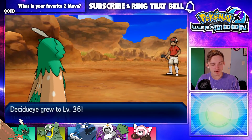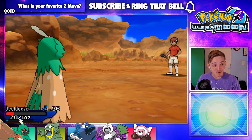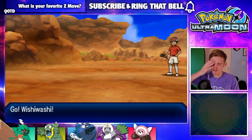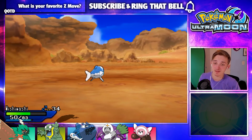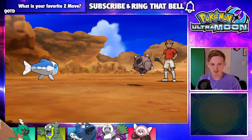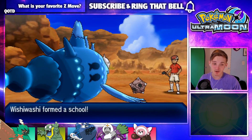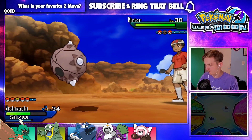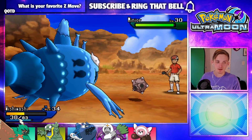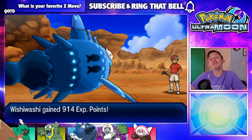What else do you have? Level 36 — hell yeah! I do not know what level Vikavolt is at, but hopefully we're on par. A Pangoro level up — I love to see that. We got another mini ore. Now we're going to proceed with a little more caution here. We did not heal up when we got up here, but that's fine. Everything is fine. We got mini ore.